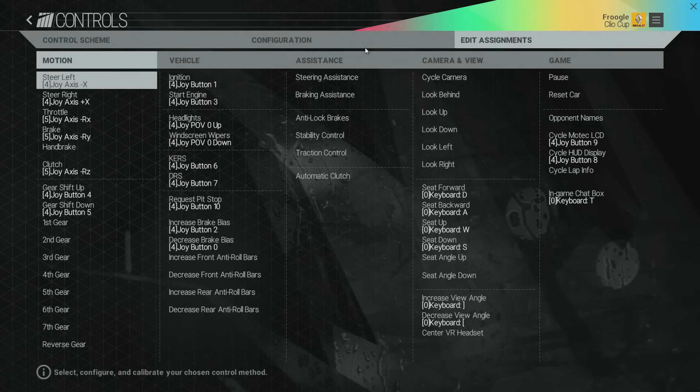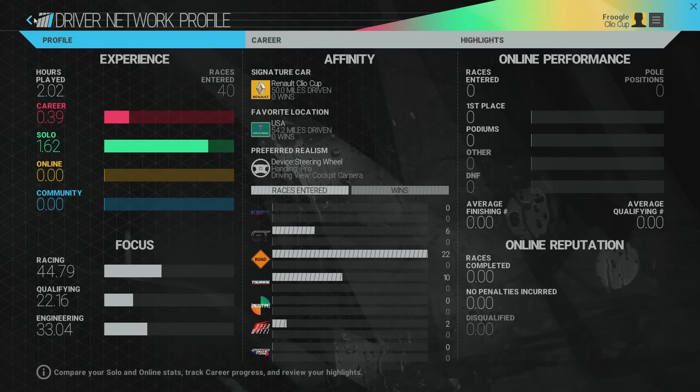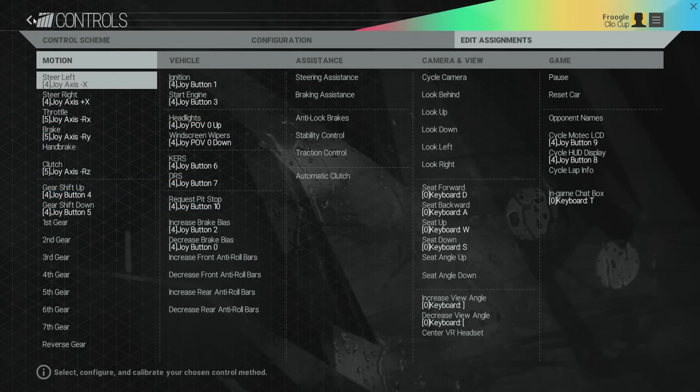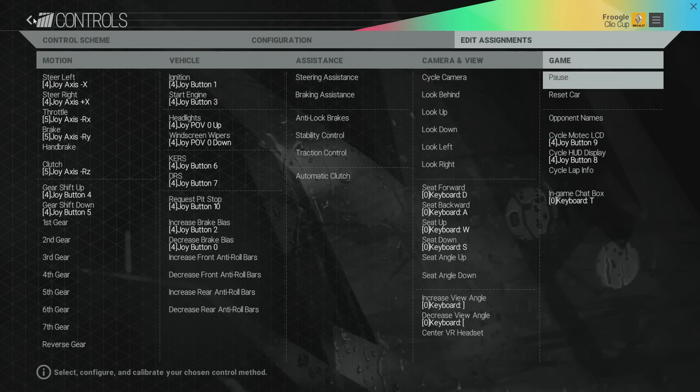Within controls we have control scheme, configuration, edit assignments — and then within edit assignments there are sub-pages. There's motion, vehicle, assistance, camera and view, game. You've got to be aware of that. There are sometimes hidden pages of options which can confuse and confound. While we're in options, we will go the full TotalBiscuit route here.